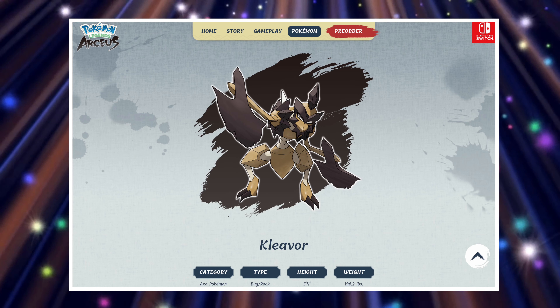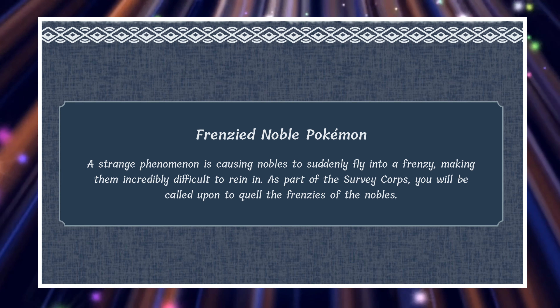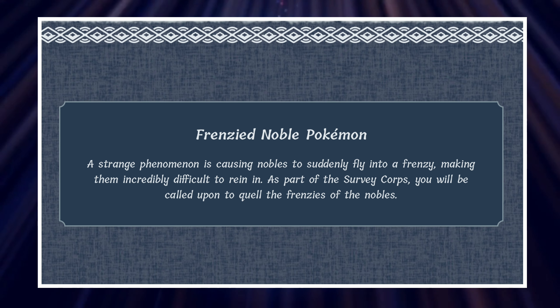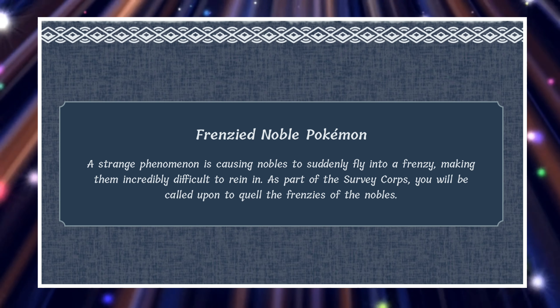For those of you wondering why this Pokemon was going berserk and was glowing gold or yellowish, here's the summary of that as well. A strange phenomenon is causing nobles to suddenly fly into a frenzy, making them incredibly difficult to reign in. As part of the survey corps, you will be called upon to quell the frenzies of the nobles.